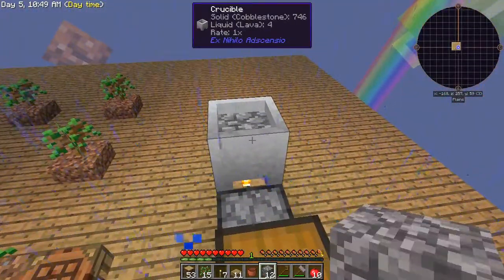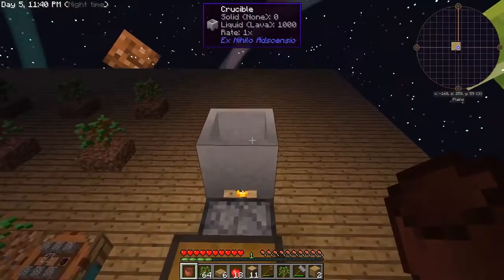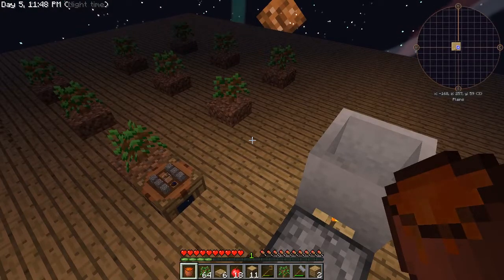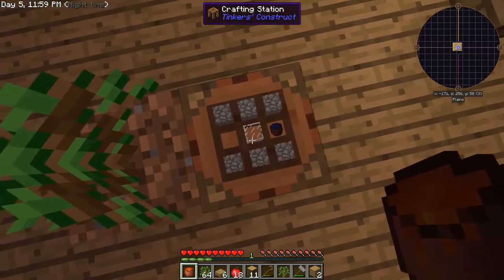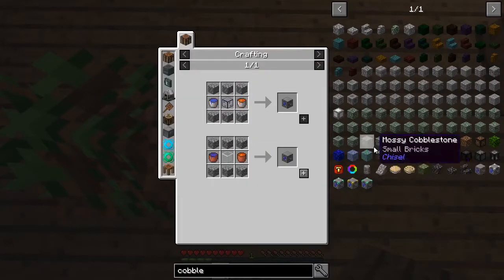At the top it says 'solid cobblestone' — that number is going down, and it says 'liquid lava' going up. It is melting the cobblestone literally into lava, just like every other Sky Factory. But what we do next — that's going to be new. It's finally done! I've got one bucket of lava. I went ahead and made a piece of sand — melted it, you get a piece of glass. Now if you put in the recipe — six cobblestone, a bucket of water, a bucket of lava, and a piece of glass — it should make a cobblestone generator!